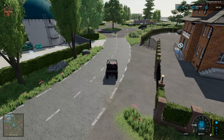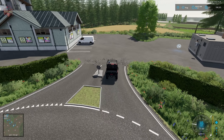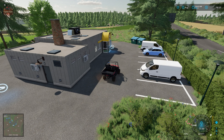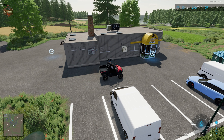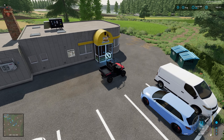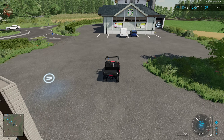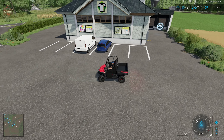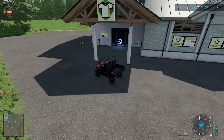Coming up next we have the sandwich factory and the clothing factory. The custom sandwich factory — I remember when the first version of Volcano Island came out, I really wanted this to be available as a standalone mod. We have the dump point on the side, the interactive icon, and the pallet spawn point in the back. For the clothing factory, we have the dump point in the back, an interactive point, and a pallet spawn point on the side.